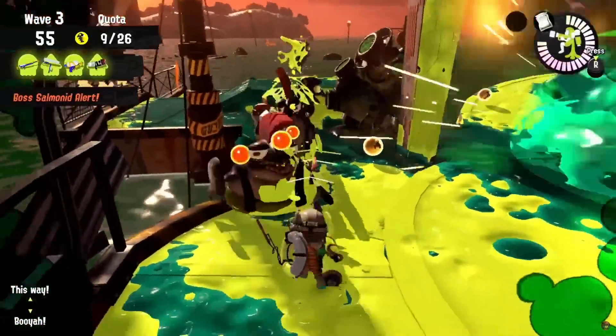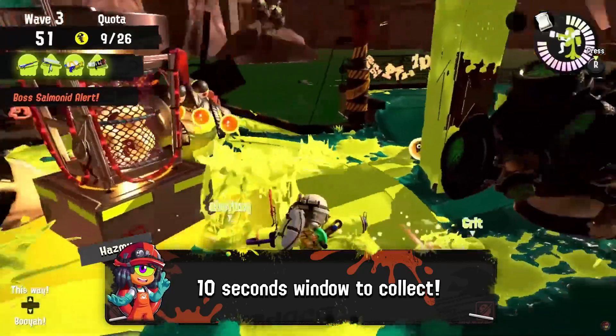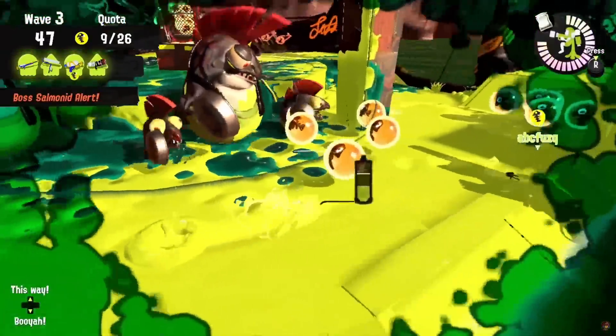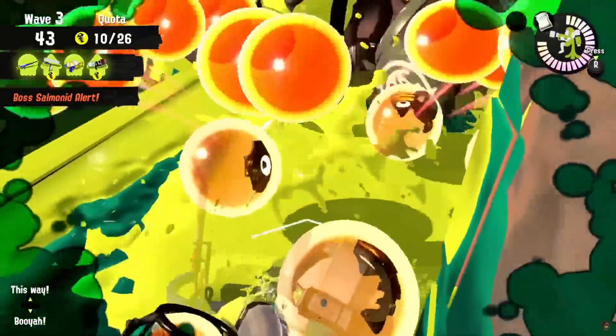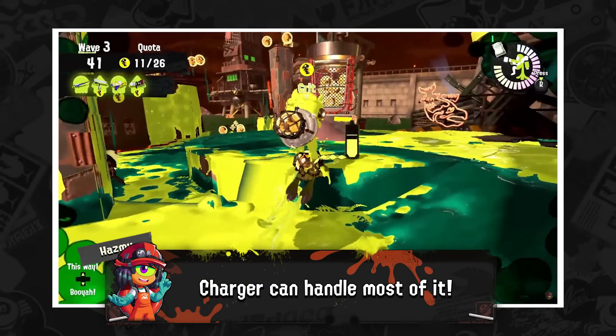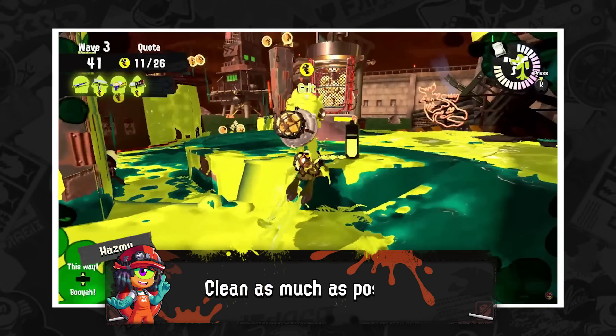This is the point where, if you haven't collected any eggs from the left side, you now have around 10 seconds to do so as the spawns will shift from the left side to the right side, where a fish stick, a flipper flopper, a steel eel, and a drizzler will spawn. Technically the charger player alone should be able to handle this by shooting the drizzler and the steel eel while the other three players clean up the left side of remaining eggs, preparing for the rest of the wave. Don't waste this window of opportunity.